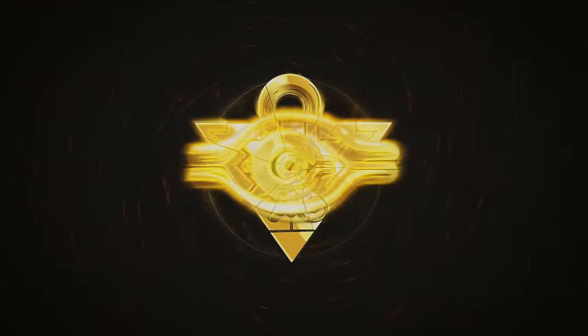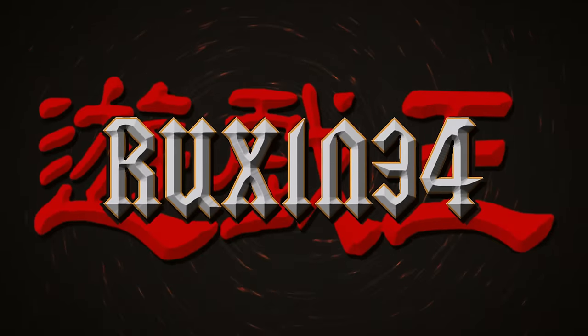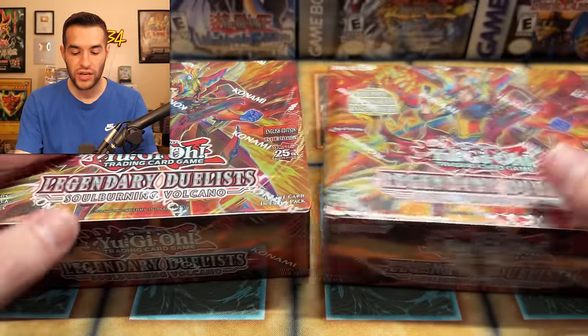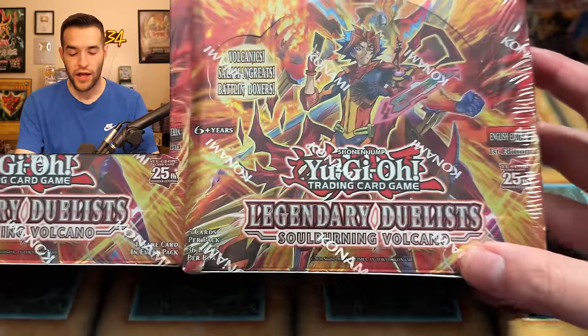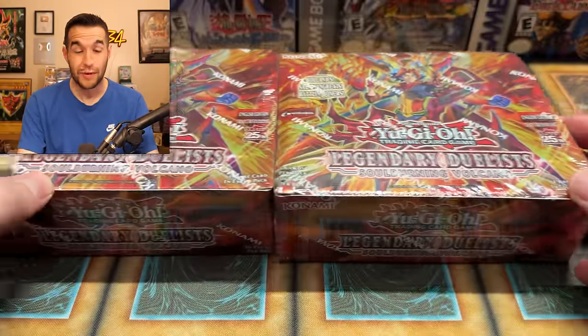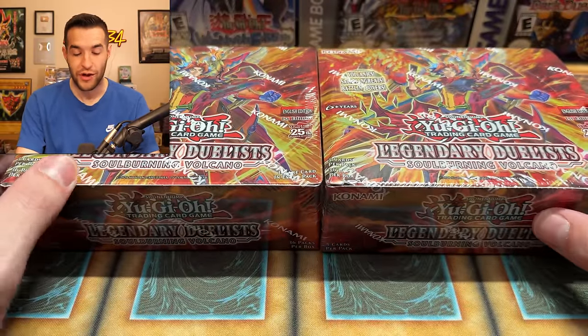In today's video, we're opening up the new Legendary Duelist Soulburning Volcano. Time to duel! What's up guys? We're back with another new Yu-Gi-Oh! set opening. We have two boxes of Legendary Duelist Soulburning Volcano. I think it's Legendary Duelist 10 — we have 10 of these Legendary Duelist sets now, which is pretty cool.